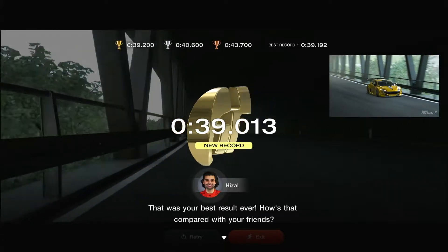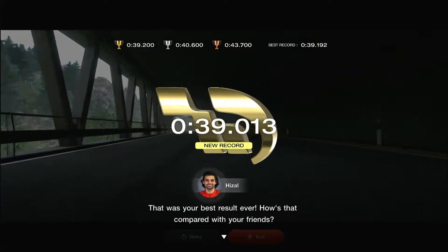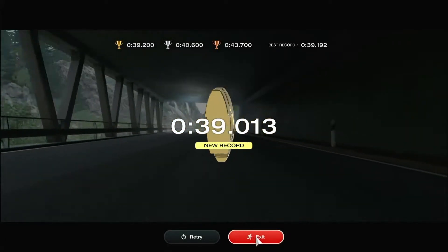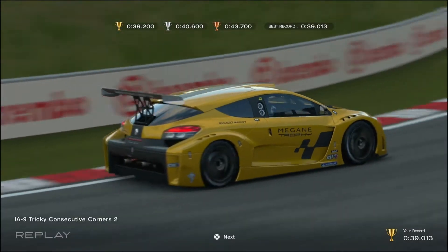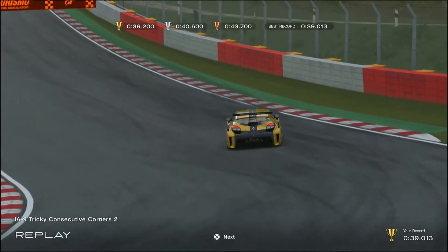The tricky bit is stopping yourself sliding away towards the wall — I'd say about 10 or so times I traveled too far to the right and got disqualified putting two wheels over the line.